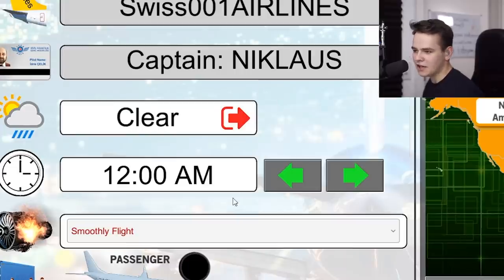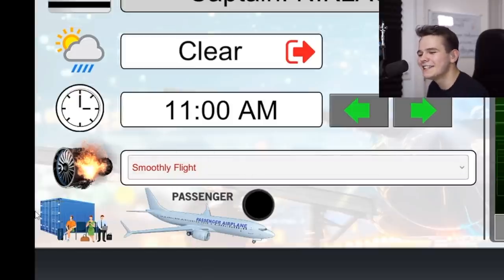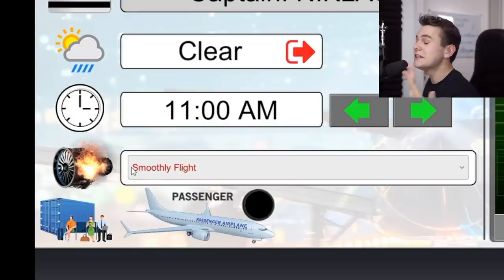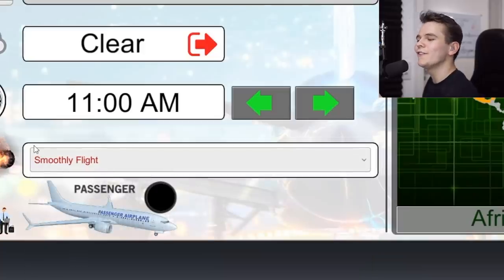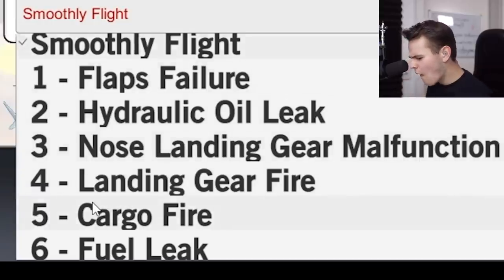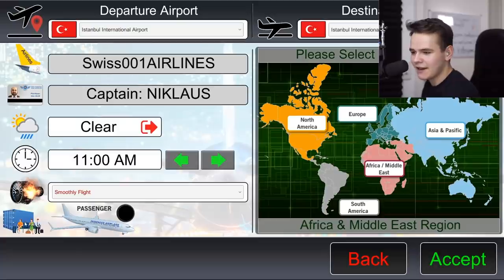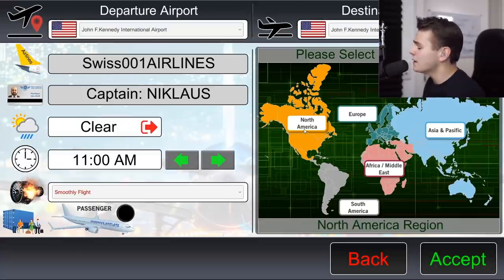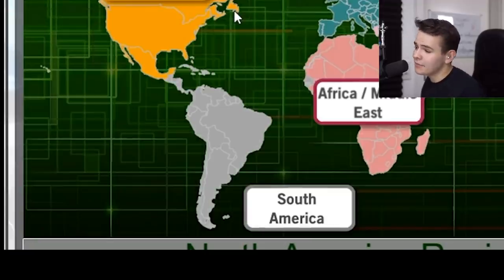This is seriously absolutely ugly. We can select failures — 'smoothly flight,' flaps failure... this actually seems reasonable. Cargo fire — that's some very exotic stuff. Let me go for 'smoothly flight' first. You can't ask passengers anything here. We can also select a flight region.